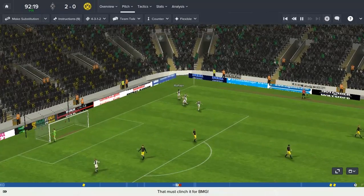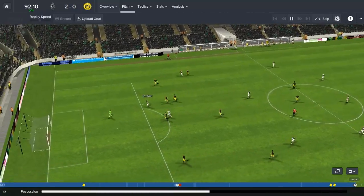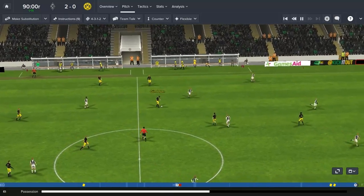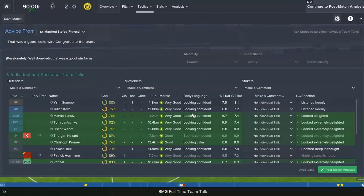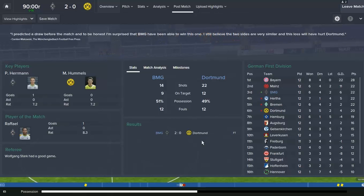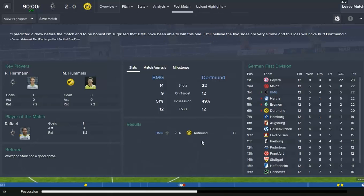And right on full-time guys — Raphael with his 11th of the season puts us 2-0 ahead. The 10 men of BMG beat Dortmund 2-0. It's a good finish from Raphael and it's got to be the 3 points. Full-time, it is 2-0. We are up to 3rd, well within those Champions League places — basically joint 2nd, 6 points behind Bayern in 1st. Bayern will run away with it, but if we can finish in the top 4 I'll be absolutely buzzing this season. Great result — let's push on for the rest of this season and see how we can finish.